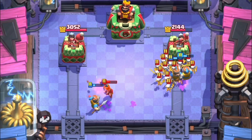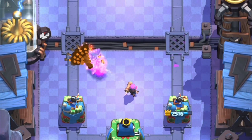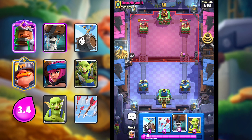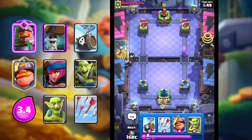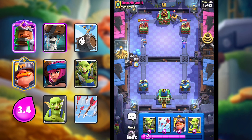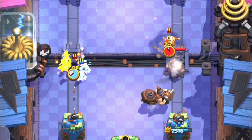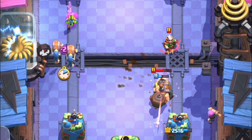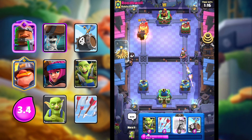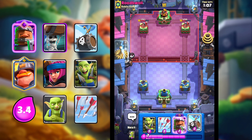I went in for Recruits and got a bunch of damage on the right side. I'm going to Firecracker — it should finish off the Valkyrie and the Skeleton Army, which is super good. We're in the lead by a pretty good amount. Firecracker does get a shot and I'm going to Wallbreakers. Because we have a lot of pressure cards — Recruits, Wallbreakers, Skelly Barrel — you've got cards that constantly pressure both sides and your opponents just can't do anything. He plays his E-Wiz, but it will be out of cycle so it can't reset our Mighty Miner.